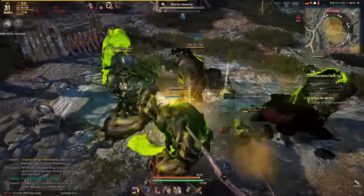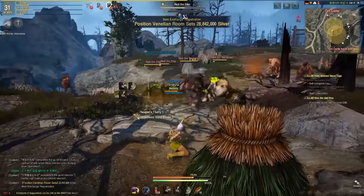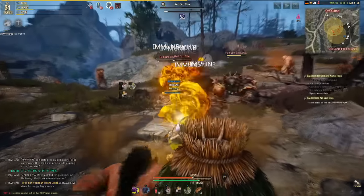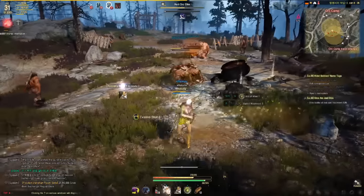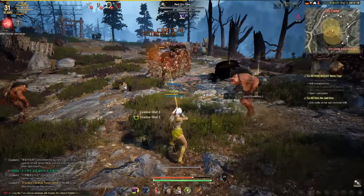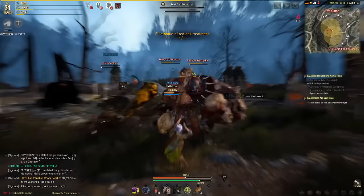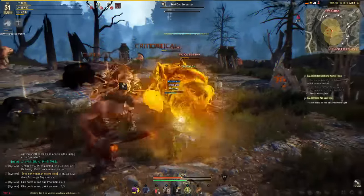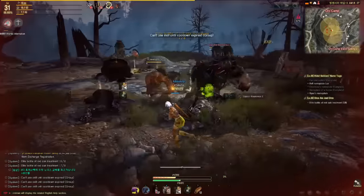Overall, for leveling fast you'll want to grind, do your black spirit quests, and search for inventory slot quests along the way. If you want to be more efficient and gain contribution points, you can also do easy quests or quests in areas where you're grinding anyway. And if you want to increase your maximum labor along the way, just make sure to talk to every question mark NPC you spot.